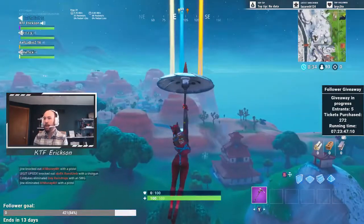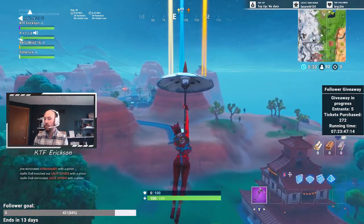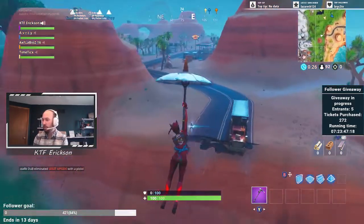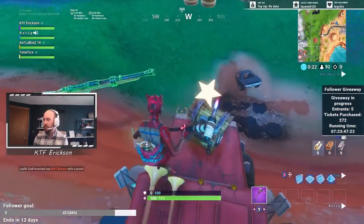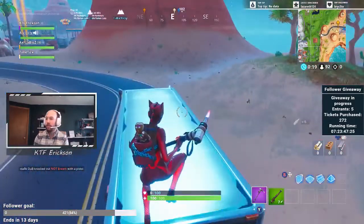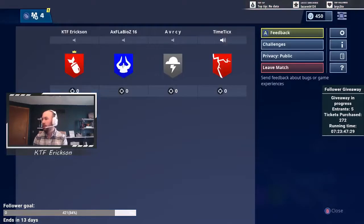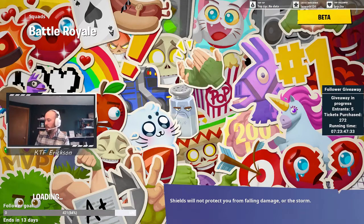Hey guys, I got a bad jump so I'll meet you over there in Paradise. I'm going to hit this rift here. Alright, there you go guys — you see that? Anybody else gliding? I'm going to back out of this game. Just two other people — I don't know if it's a full squad, but I'm a little short.